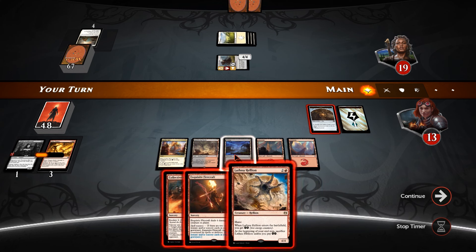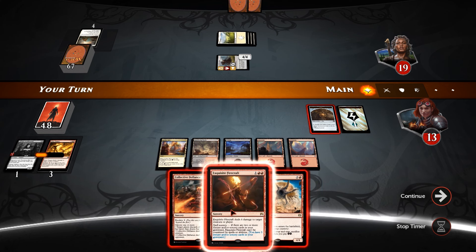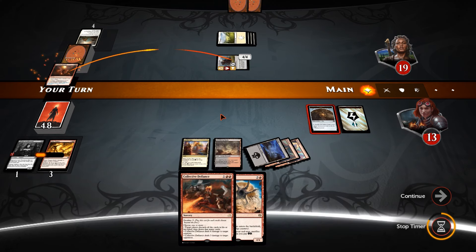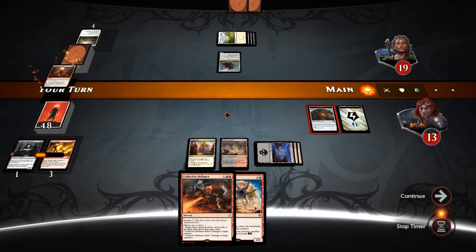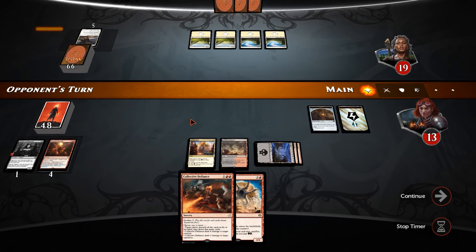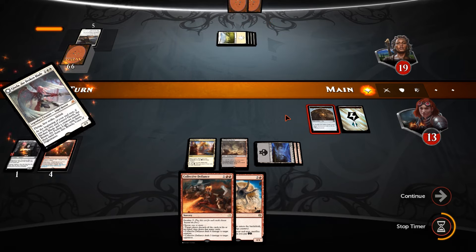For Collective Defiance to maybe redraw if it's bad, and then Lathnu Hellion could get in if our opponent has no creatures. We definitely cannot allow him to gain any more life — leave up burn and also leave up sacking of the Clue.